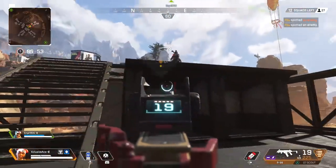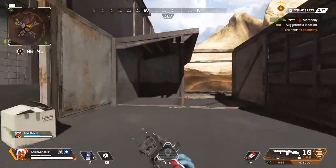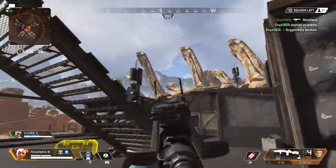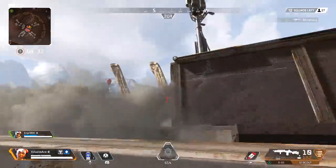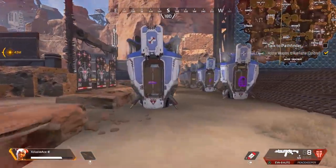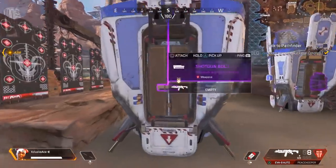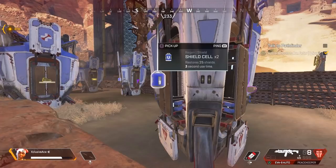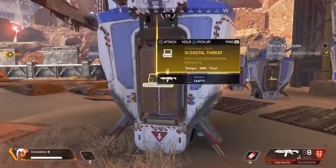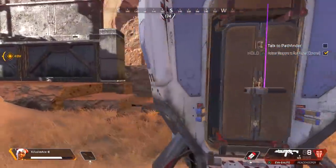As I was calling in all these Lifeline packages, I decided to collect data and set up a spreadsheet. One thing I found that's very unique and not many people know about is that each side of the Lifeline package is completely independent and spawns a certain set of items. The side you're facing when you call it in is the wild card side — this is where you'll generally see attachments, but sometimes also backpacks or a knockdown shield. All items on this side will be purple or better rarity. The left side is always either shield cells or syringes, and the right side is the only place you can get a purple body shield or purple helmet.